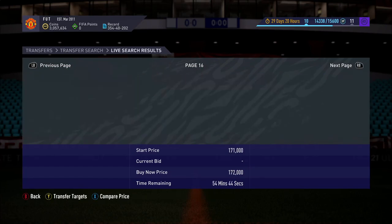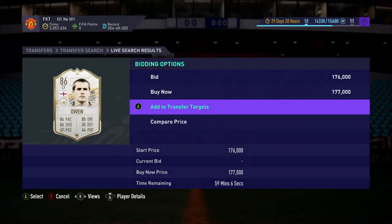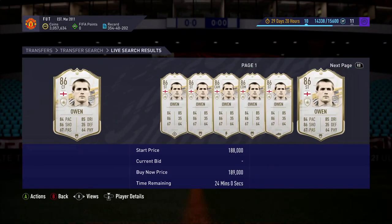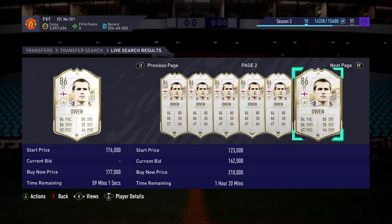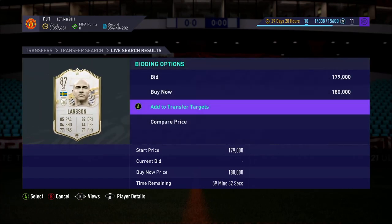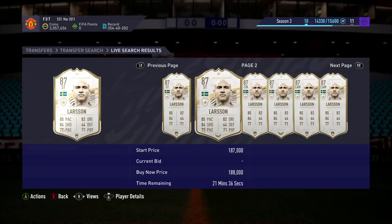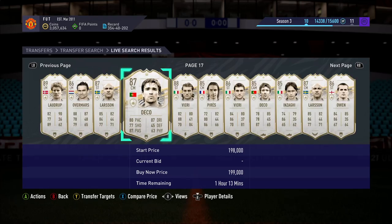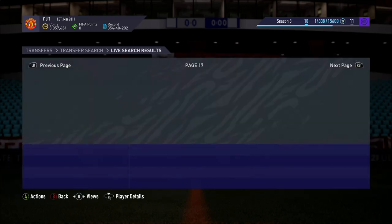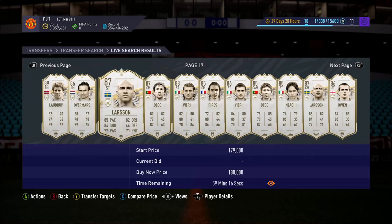So we want to be going to the 59th minute. Then you've got Michael Owen there - 192, 189, 184 - it wasn't the best price. You want to be sat around here. I don't know the market that well for Larson. What's Larson's price? 192 and not selling at 108 - so that's not the best. All you want to be doing is sit on Larson, compare price, back out, compare price, back out - you get the drift.